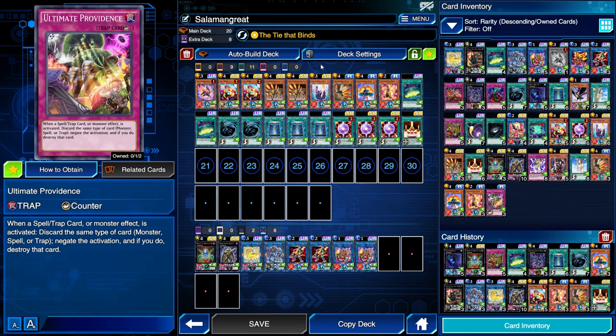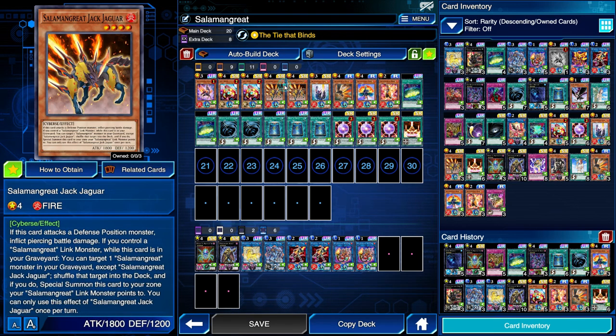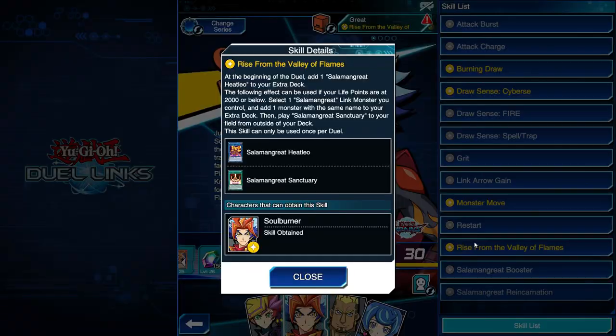The skill we choose for this deck is Ties that Bind, because generally speaking, after our combo is finished we're going to have a Salamangreat Sunlight Wolf and a Jack Jaguar on the field, both with 1800 attack. If our opponent's field is clear, we can use Ties that Bind to make them both 2000 attack and go for instant lethal right there. There is another skill you could play — Rise from the Valley of Flames. At the beginning of the duel, add a Salamangreat Heatleo to your extra deck, and then the Fulmination Effect — which can only be used if your life points are 2000 or below — lets you select a Salamangreat Link Monster you control and add a monster with the same name to your extra deck, then play a Salamangreat Sanctuary from outside your deck.